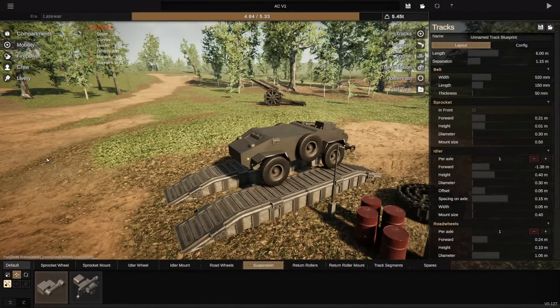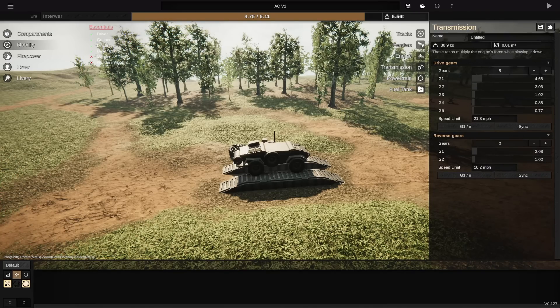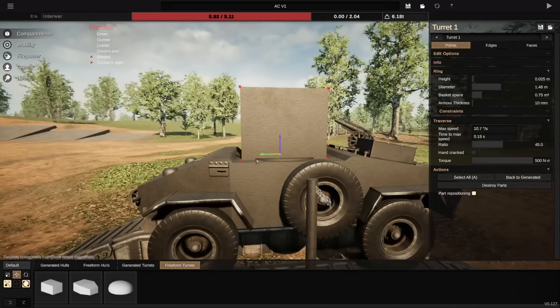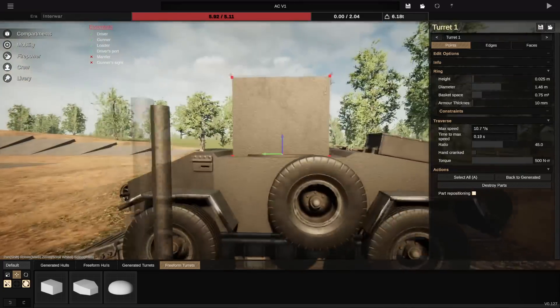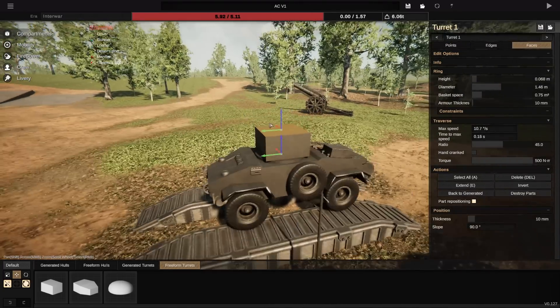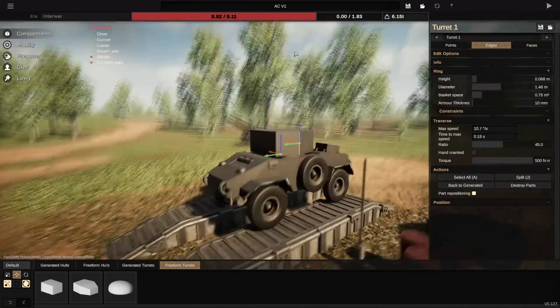One short fix later — which those of you from the Discord may have seen — we do eventually get to the point where we can put a turret on this thing, because it isn't launching itself into space every single time you try to take it for a drive. And that is now — there we go, it's working, we're fine, we saved it. I really thought I'd lost the video there, to be entirely honest.